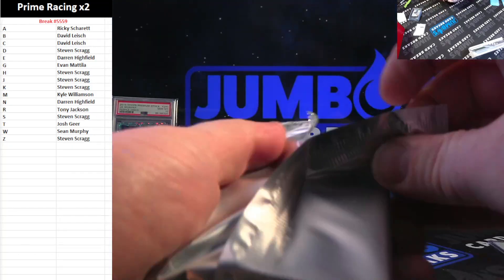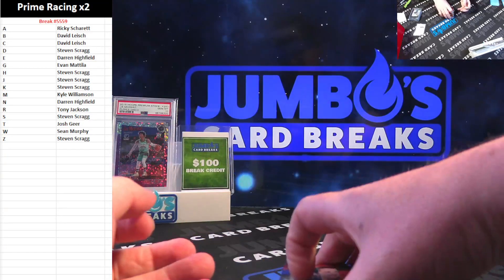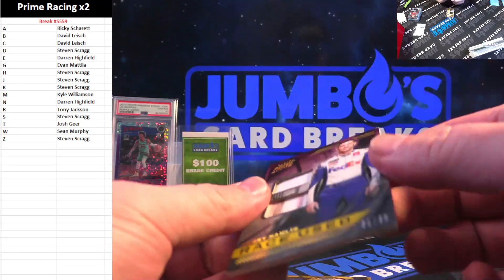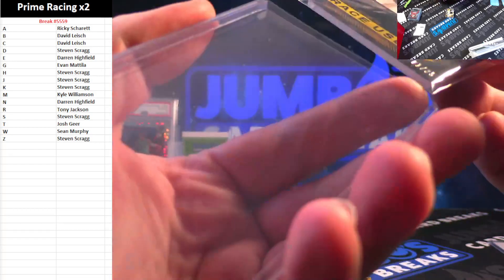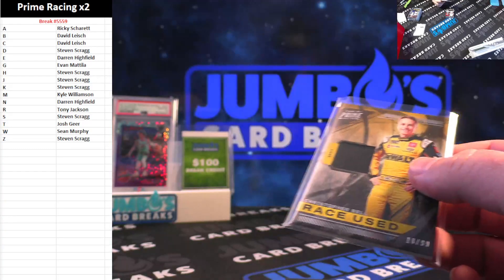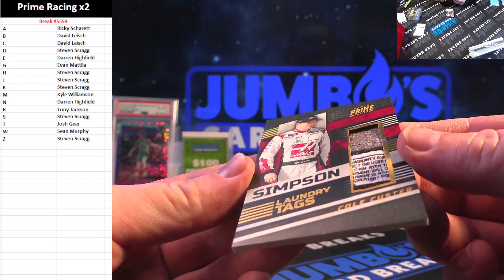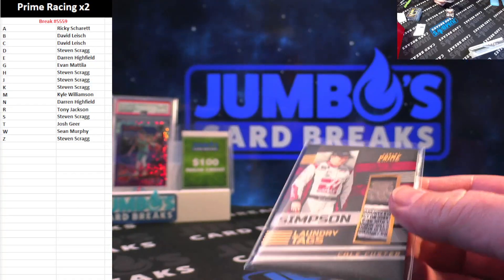Show me a jumbo patch, show me something nasty. We got something here for sure — goodness gracious! Tony Stewart, 10 out of 49, T spot. Denny Hamlin, one out of 25 — first on the print for Steven Scrag. Christopher Bell, 18 out of 99 — man, that's a sweet card. I love this product. Laundry tags of Cole Custer — C spot and David Leish on the laundry tag.